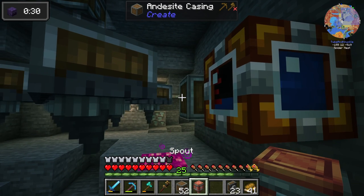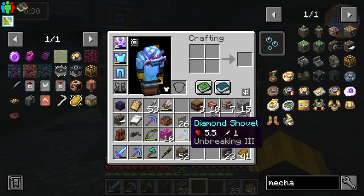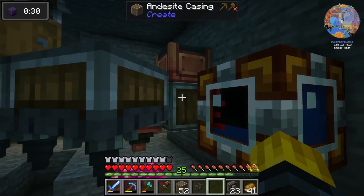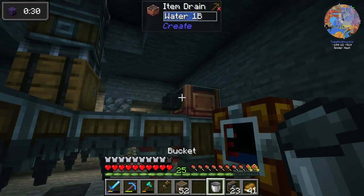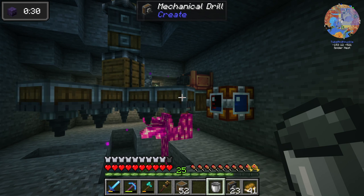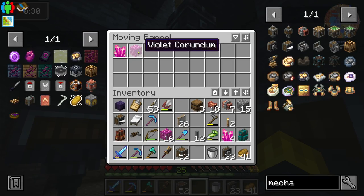Now we need to add the spout. I put an item drain right here temporarily, add a faucet, put some water in there. The faucet and spout work — the corundum grows. It should break the crystal too, and it should go into this inventory.